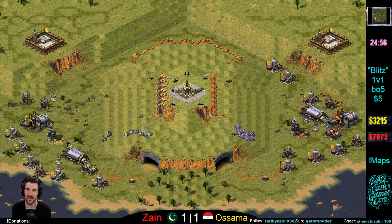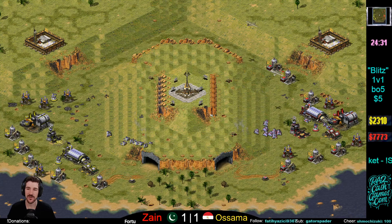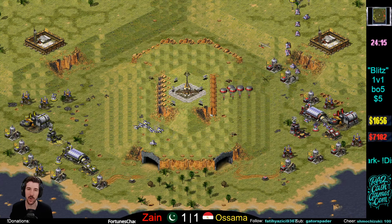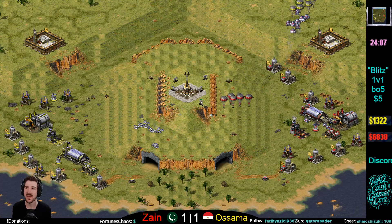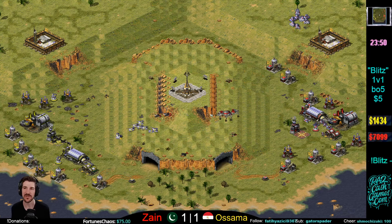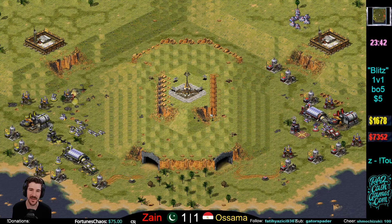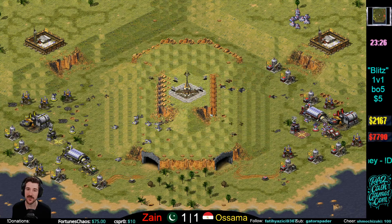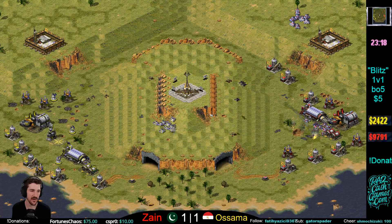The creators of Red Alert 2 would love this IFV army. Can you imagine when they were sitting around coming up with the idea for the IFV? They were like: Soviet has better, stronger units — let's just make Soviet rock and roll. And then we'll make Allied more like jazz. You've got these IFVs, you put different stuff in them, they become different things. Of course, no one actually uses that mechanic, but right now Zane is using it — and I think the creators of the game would be very, very happy.